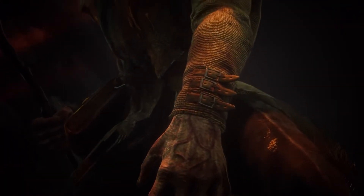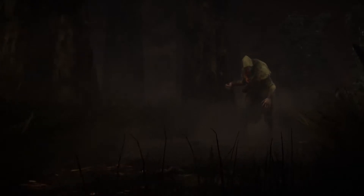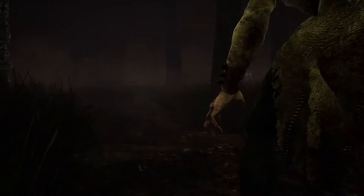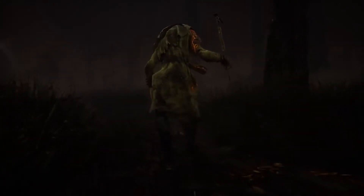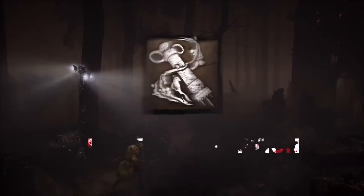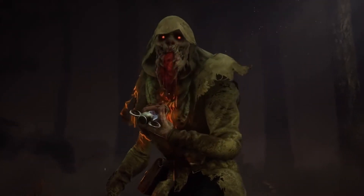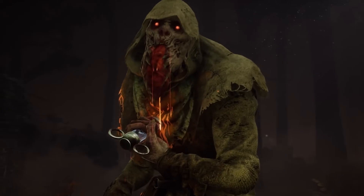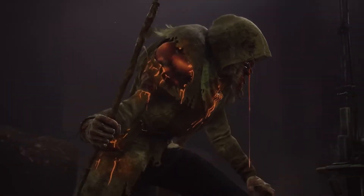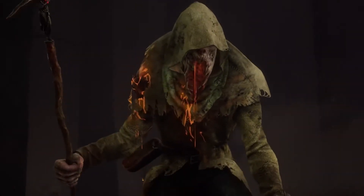The new killer is The Blight. A bright and ambitious chemist, Talbot Grimes once sought to enhance humanity through his experimental compounds, only to become a victim of his own ambition. The Blight's power is Blighted Corruption. Pustula Serum courses through his veins, corrupting his mind and body, yet granting him unnatural physical abilities.